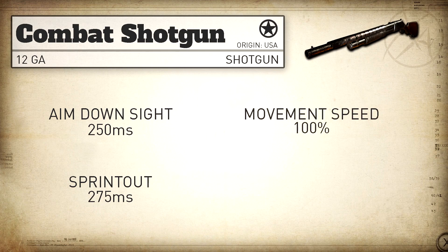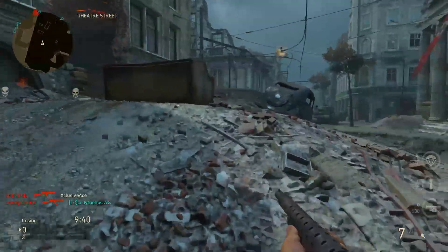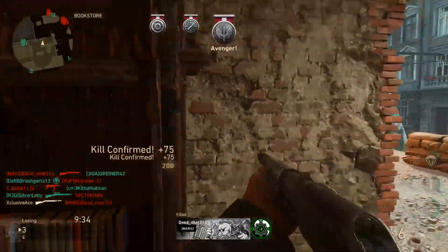Our standard movement speed is 100%, which is standard for shotguns, and our strafe speed while aiming down sight is surprisingly fast at 80%. Overall, the Combat Shotgun is in my opinion currently the best shotgun in the game — at least the one I'm most successful with.